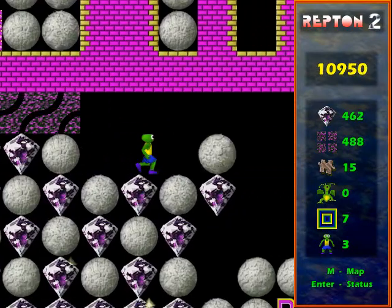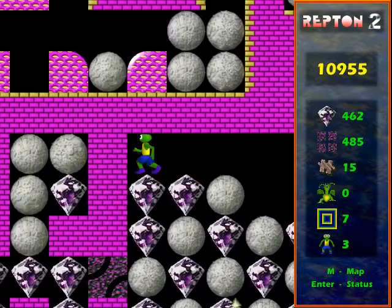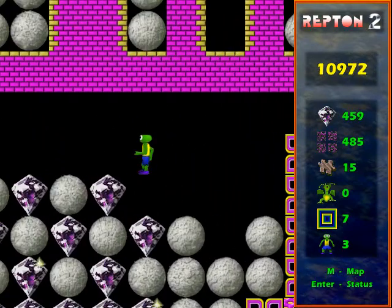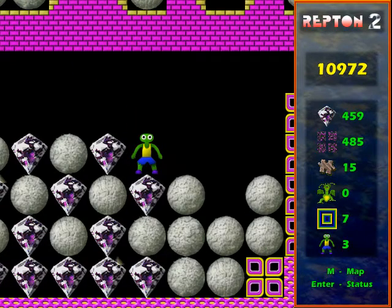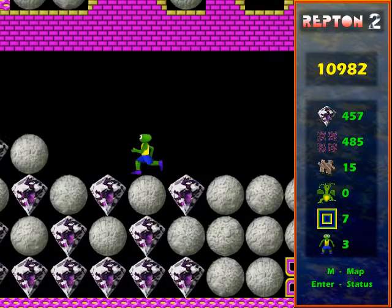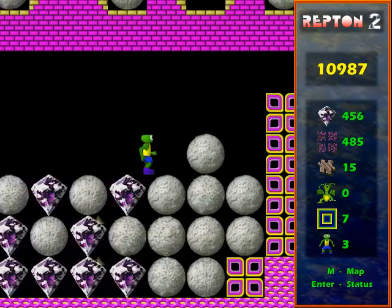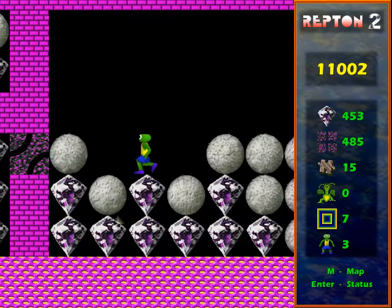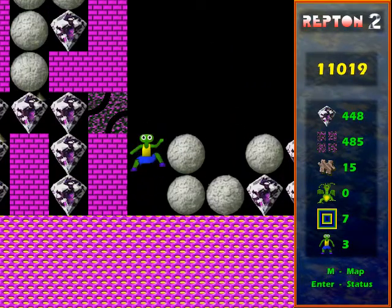To get through here, I need to push all the rocks as far to the right as possible. You might think you'd get that diamond below me there, but no, it's best to do it that way. And this rock can go all the way across to there, and then that leaves me access down that column.